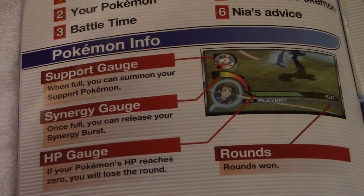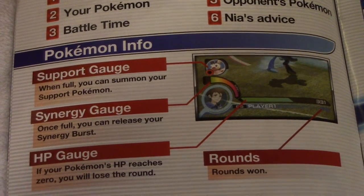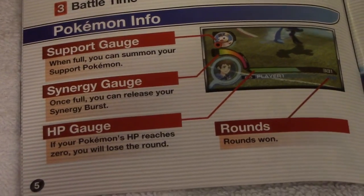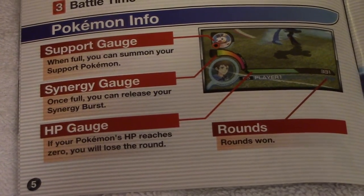Support gauge: when full, you can summon your support Pokémon. Synergy gauge: once full, you can release your synergy burst. HP gauge: if your Pokémon's HP reaches zero, you will lose the round.